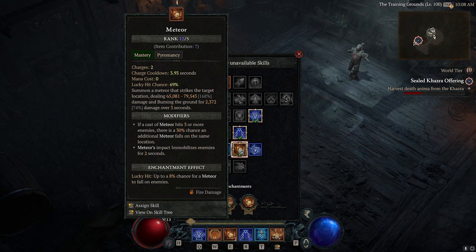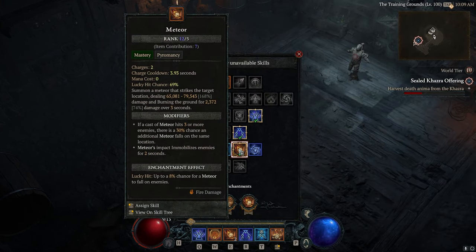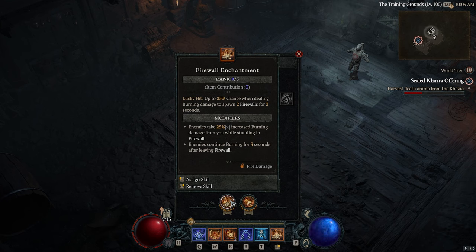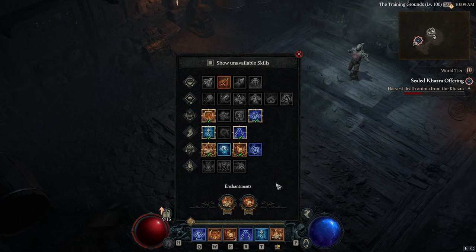When you're relying on meteor as your only source of damage and burn application, you end up with a ton of enemies around you that aren't burning. The meteors take a second to fall down and it just doesn't feel good. The clear speed ends up not feeling great, and meteor being your only source of burn application means you only have one way of proccing X'Fal's. X'Fal's actually hard carries this build — the second you notice it does a crazy amount of damage is when you start swapping and building around X'Fal's, while having meteor there for instant guaranteed burst damage when you need it.